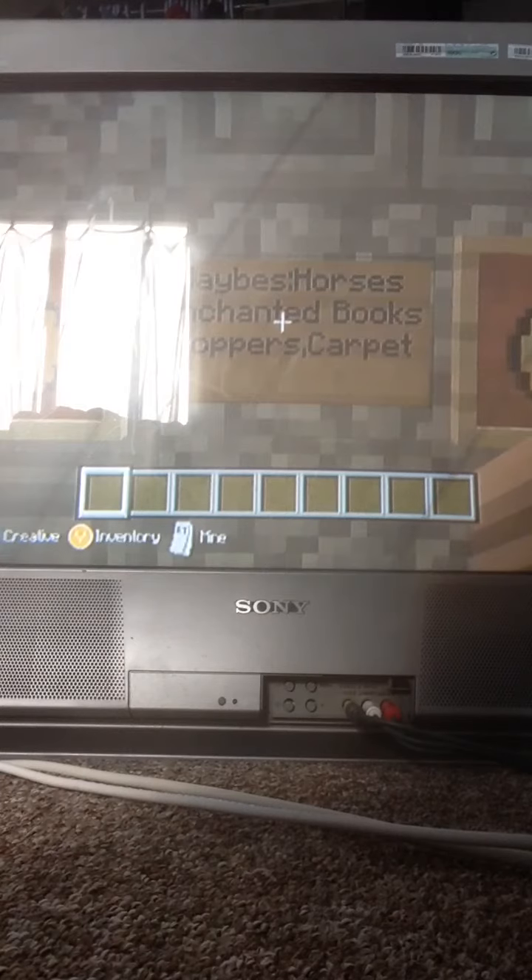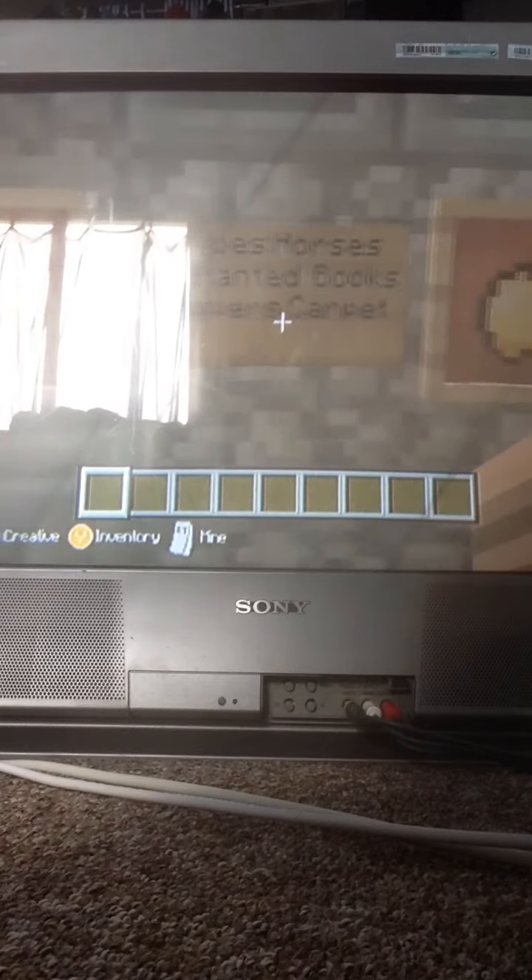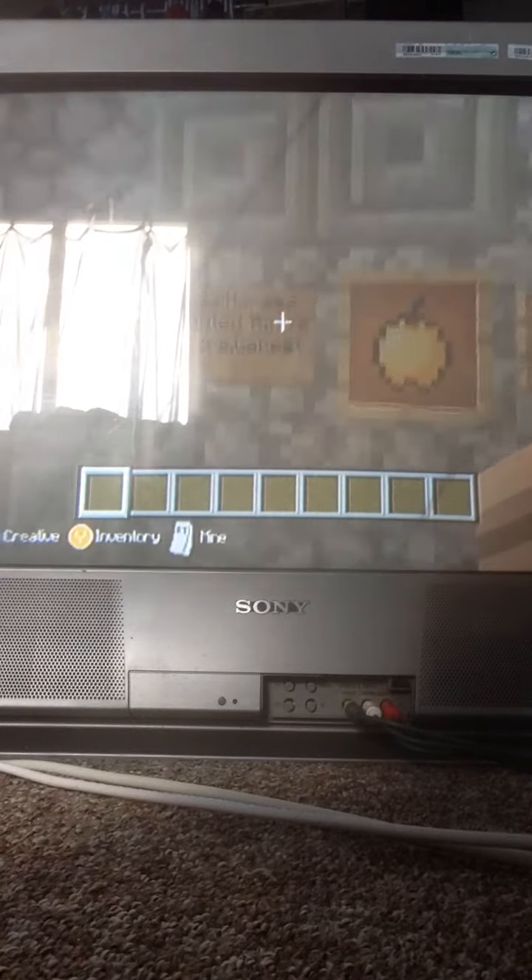Maybes include: horses, enchanted books, hoppers, and maybe carpets. All of those are just maybes.